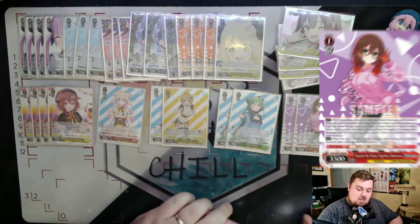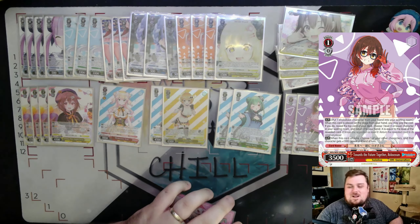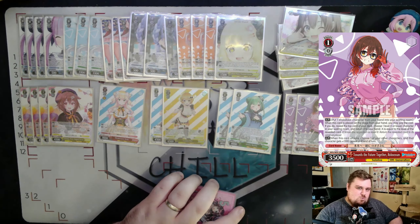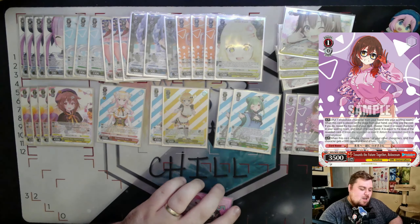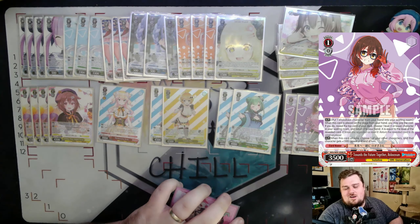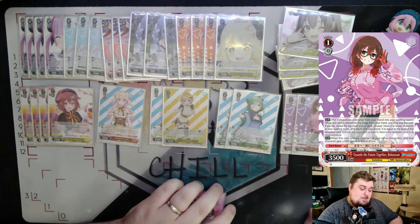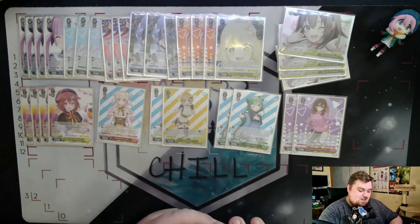We run two copies of Towards the Future Together Roboco-san. On attack, choose one of your other characters and give it 500 power; on play, discard a Hololive character and reveal the top card of your deck, then salvage a character from your waiting room equal to or lower than the level revealed. There are enough level one or higher cards in this deck that it's likely to hit, letting you fix your hand really well — especially if you have late-game cards you don't need, like the drop searches or Pekora.